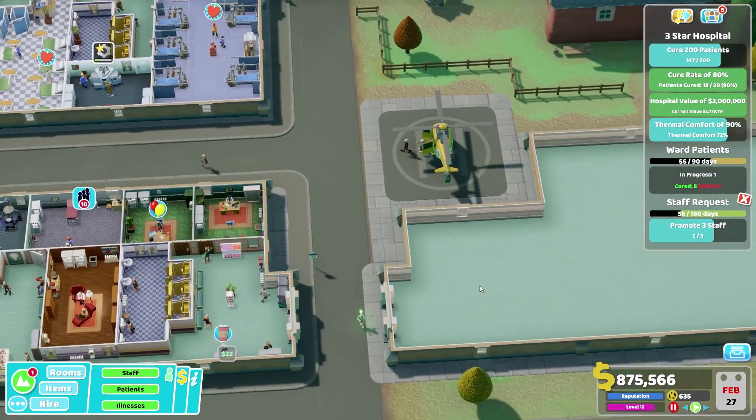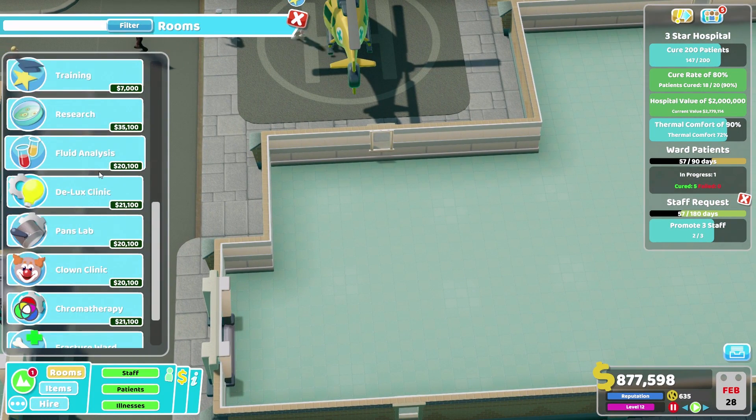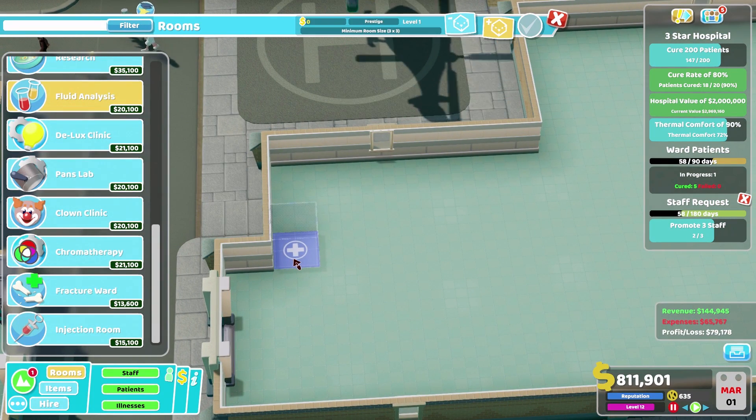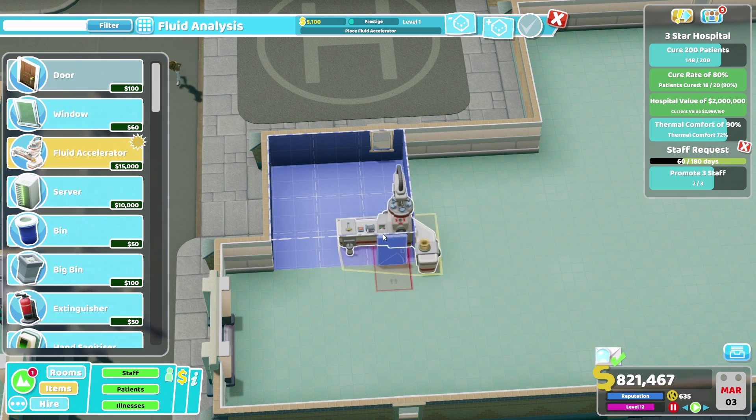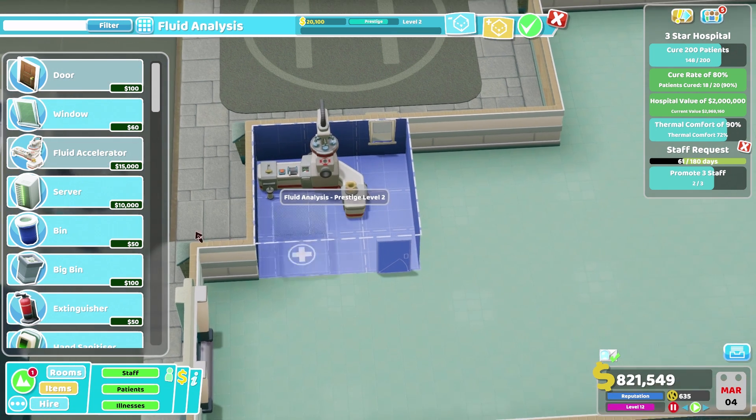Let's start off by building a new room — and we finally have fluid analysis. Fluid analysis is a bit of a tricky one because it does seem to get a lot of attention. Once you build a fluid analysis room, expect it to be used an awful lot.